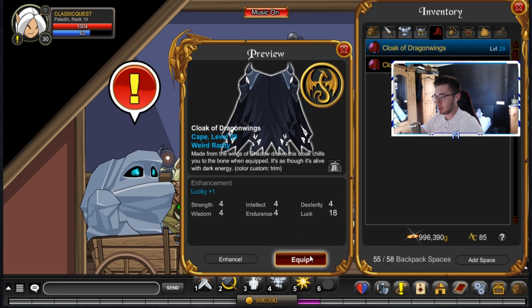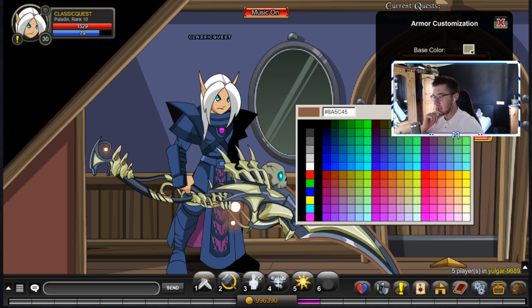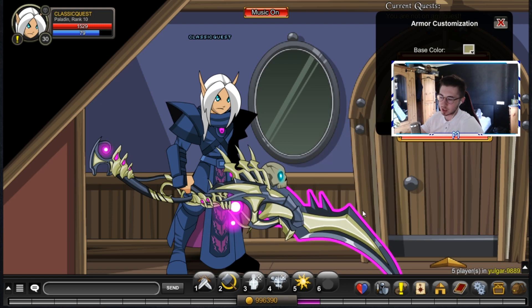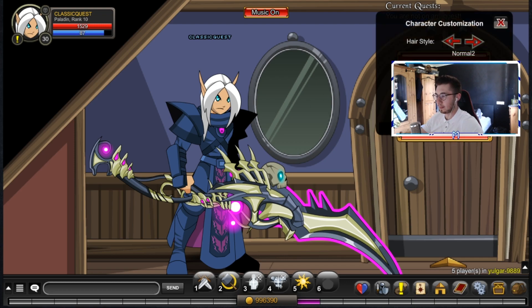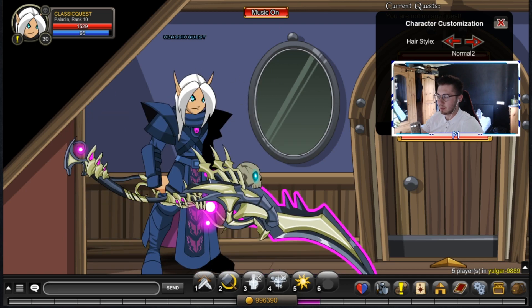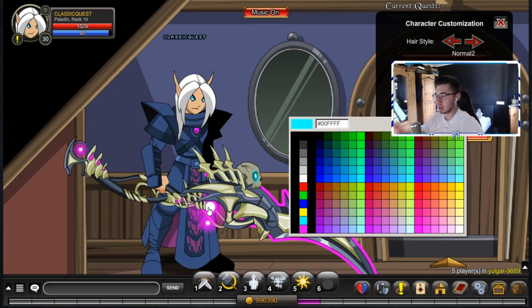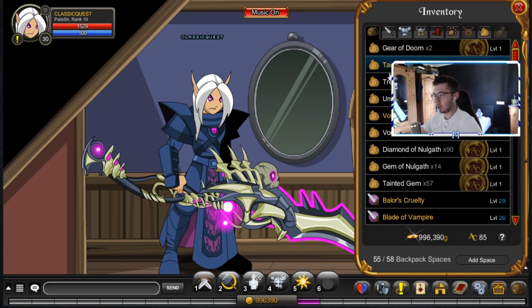I remember when I got this for the first time I was so psyched. Look — this part here is color custom, and also the eyes on the skull. It might even have a small animation on it — and it does! You see that little shimmer? So yeah guys, look at that — the Corpse Maker of No Garth, or as old school players would have known it, the Miltonius.